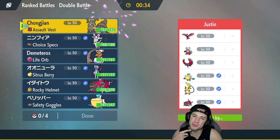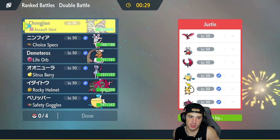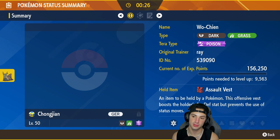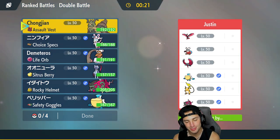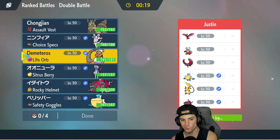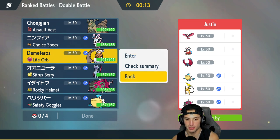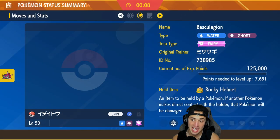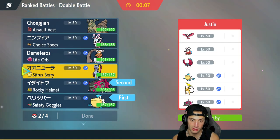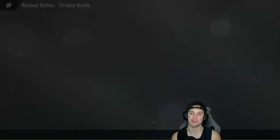This is really tough. I could go Wochian for a lead since they have a lot of physical attackers, or maybe lead Chi-Yu. You know what, I'm going to lead the rain squad — get Pelipper and Basculation cooking with the Tera type. I also want to bring Fake Out Sneasler in the back. Iron Bundle might just shred right through me — I haven't been seeing it much lately but it is still so powerful.